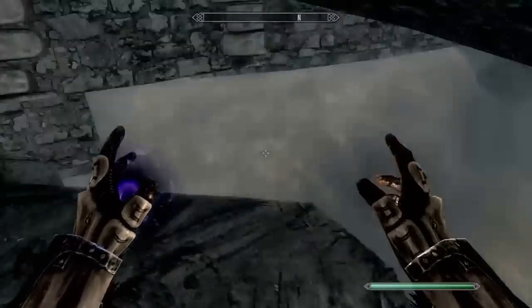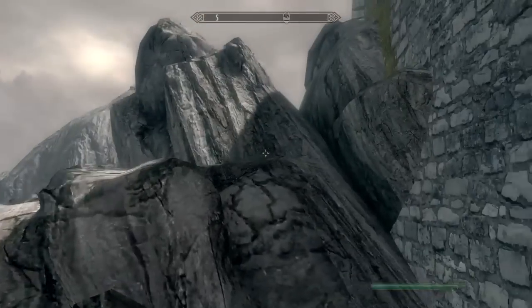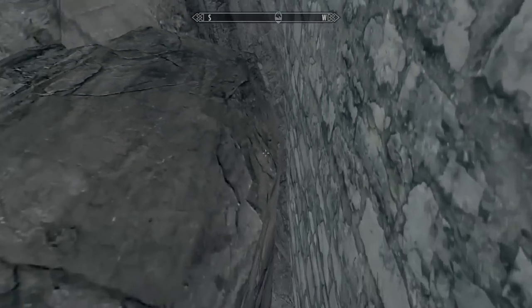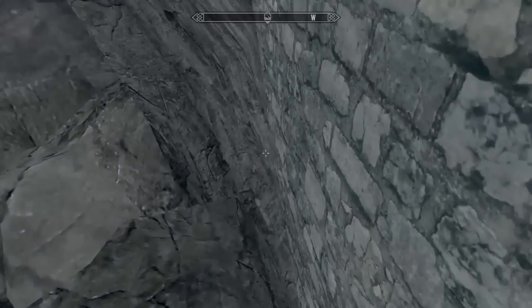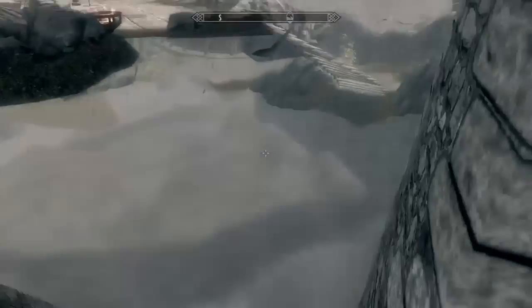Now just come up to this big stone here, push against the wall, and then just walk forward and you'll drop down. And then once again you drop down here and you see a chest.